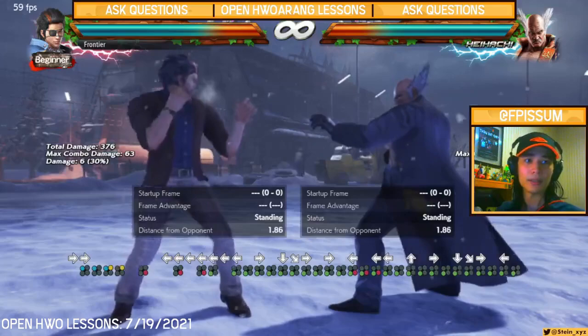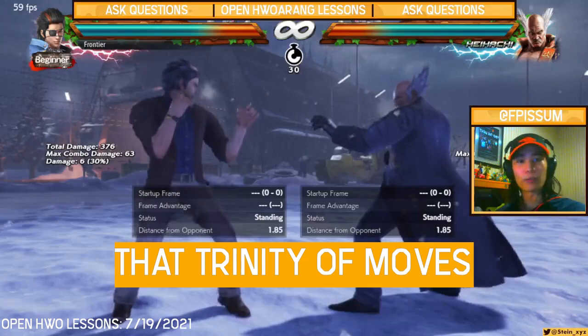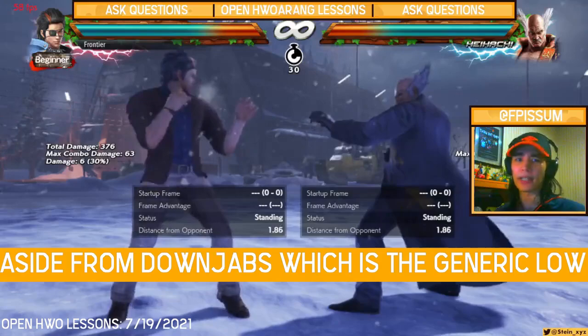Danny, how to handle constant jabs, while-standing fours, and down jabs — perhaps you gotta do the same thing. The reason why that three — that trinity of moves: jabs, while-standing fours, and down jabs work...